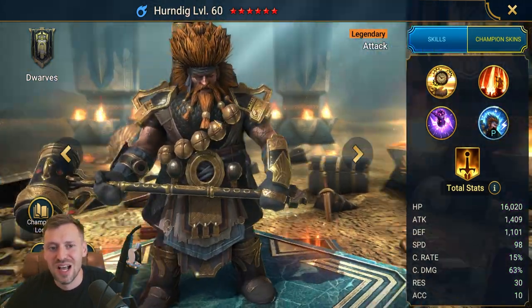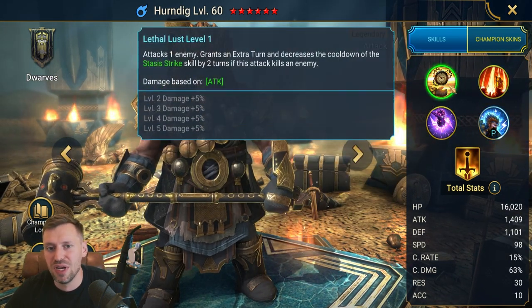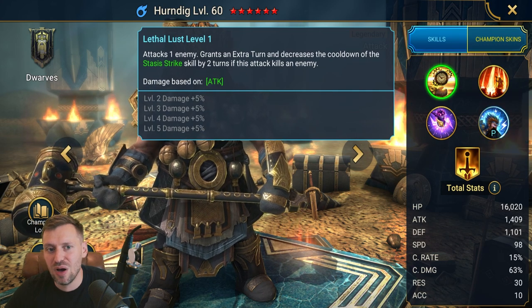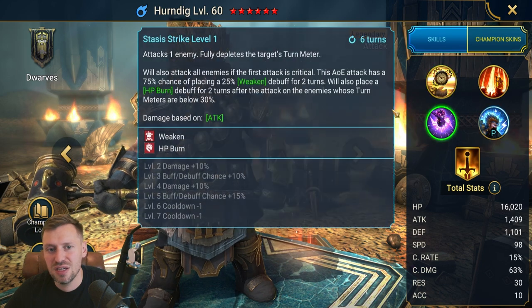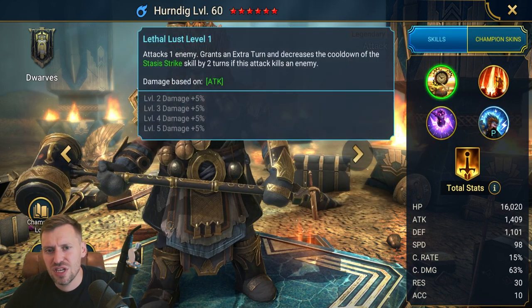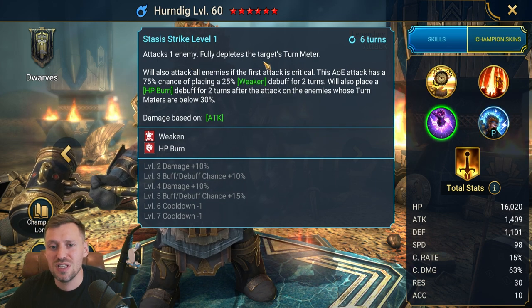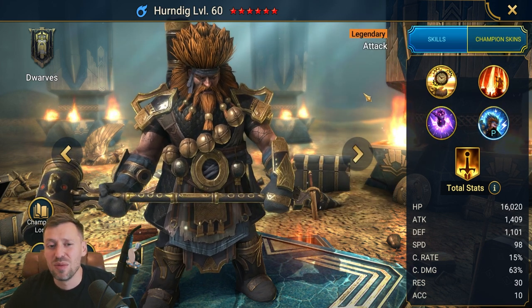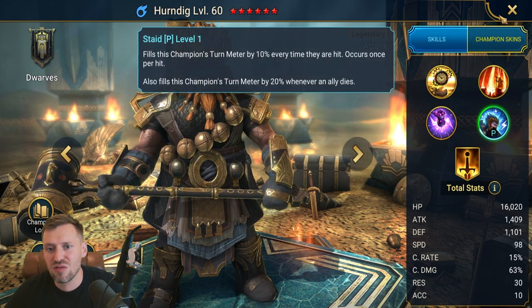Herndig — great fusion, great for dungeons. If he gets a kill he keeps popping off. On his A1, if he kills an enemy he either gets an extra turn or resets cooldowns — I can't remember exactly. He can also be used in Dark Fey and arena, and he hits really really hard. Great champion.